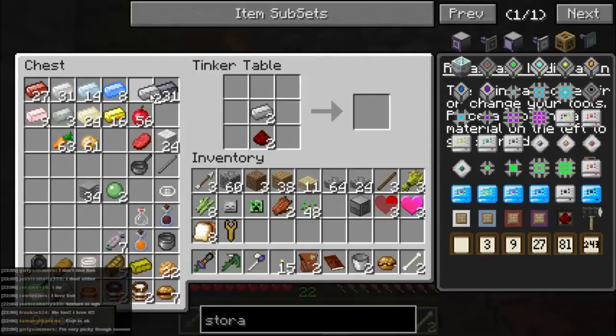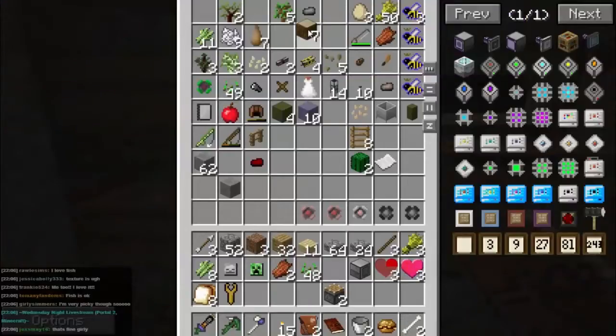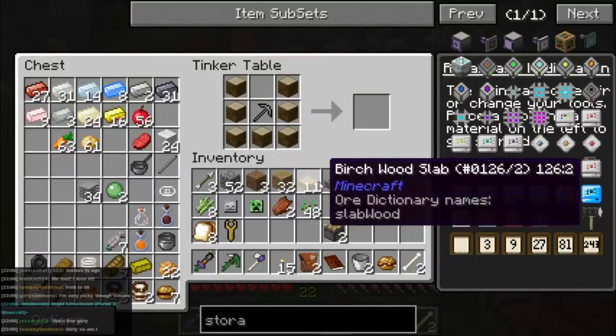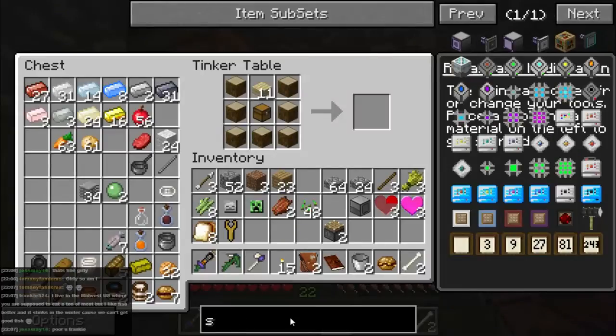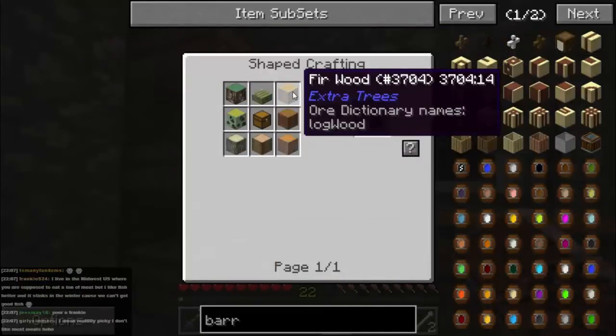So pistons - iron, wood, stone. Let me start, get a couple of pistons. Barrel - we need some wood, not plank, so we use this rubber wood. And I forgot I need to make a chest, so we'll make one of those. Get that in there - what are we doing wrong? Set a barrel - wood, hopseed, fir, cinnamon. It's going to be the fact I can't use rubber wood, isn't it? Hemlock, lime. Yep, okay. Let's go and get some other wood.